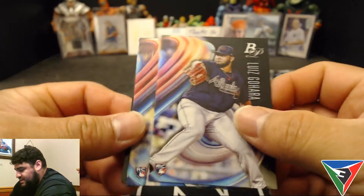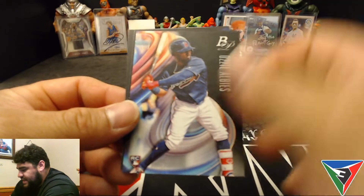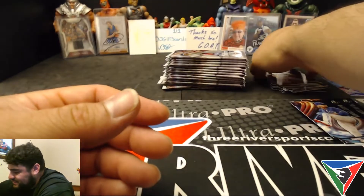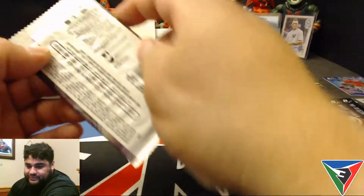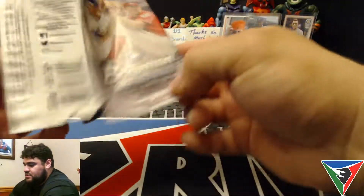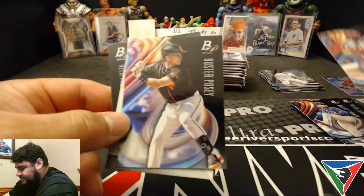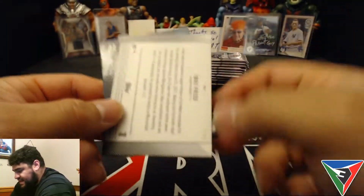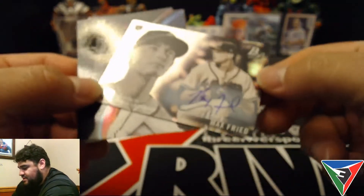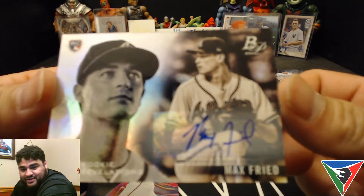Luis Guajara rookie, Walker Buehler rookie, Ozzie Albies rookie, Gavin Lux, and Kelvin Cenas. There's a Marcel Ozuna, Buster Posey, and then a Max Fried numbered 97 out of 99 — autographed! Nice. Rookie Revelations auto numbered out of 99.